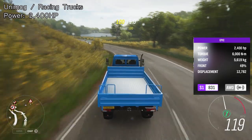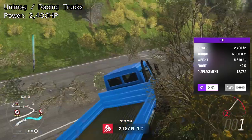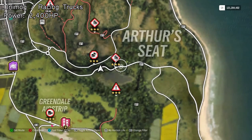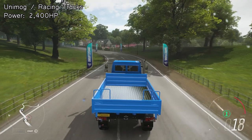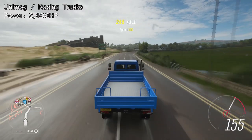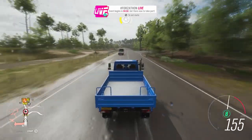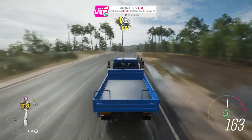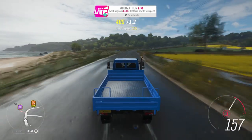The number one spot is actually a tie. There are several cars in the game which have the same engine swap that produces 2,400 horsepower — you can get it in the Mercedes Unimog, the Mercedes racing truck, the Volvo Iron Knight and similar vehicles. All of those cars pull 2,400 horsepower with the engine swap. It's not the most exciting car in the world and it doesn't perform like a typical 2,400 horsepower car, but I can't not put it on the list because it genuinely is the highest horsepower car in the game. Also worth noting — the Unimog has 10 gears, which you don't see very often.